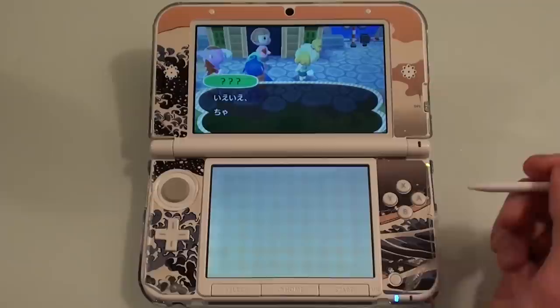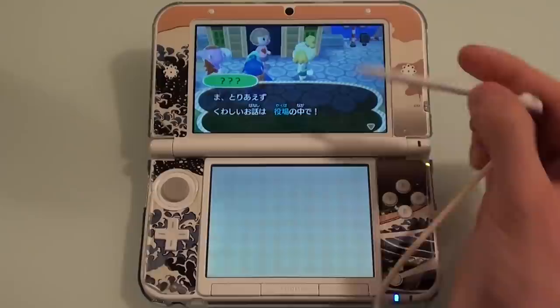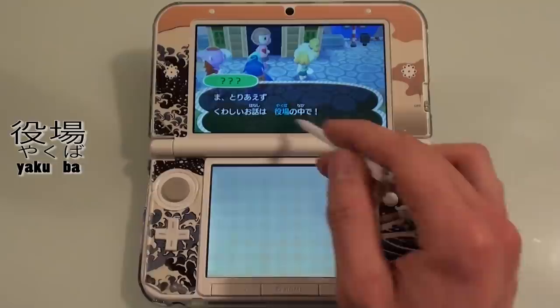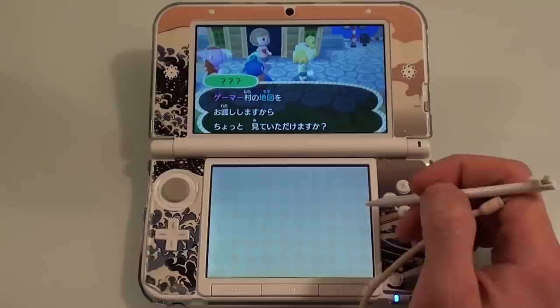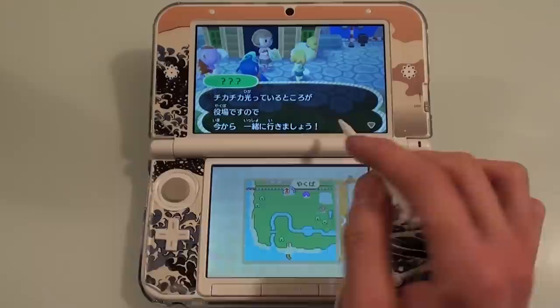'Chotto, chotto' means 'wait a minute!' She says for more detailed chat, come to the town hall — 'yakuba' — in the middle of town and we'll talk about it. She asks, 'Would you like to look at a map of your new town?' Yes, I would love a map. Our map is always going to be on the bottom screen showing where we are. 'Isshōni' means 'together,' and 'yakuba' is the town hall. Now we can actually run around.